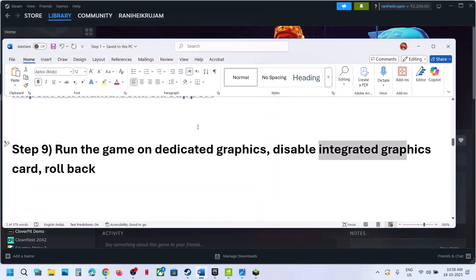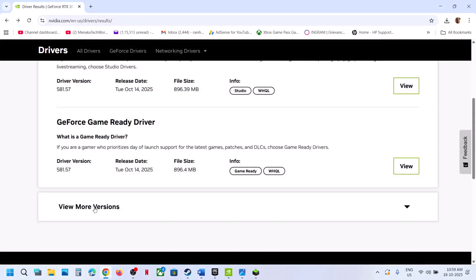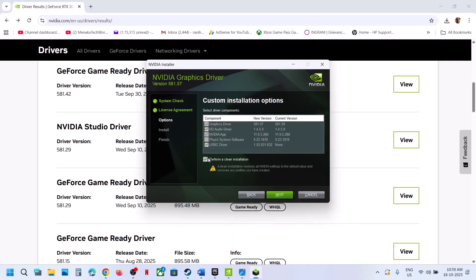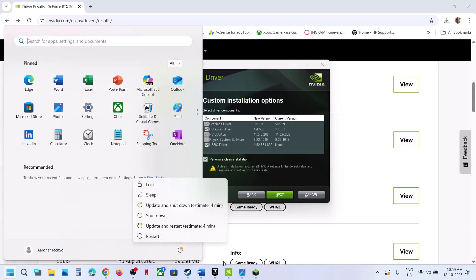The next step is to roll back the graphics driver. If the latest graphics card driver is not working, select your graphics card and operating system on the driver page, click on view more versions, roll back to an older version, and check. When installing, put a check on 'perform a clean installation,' click next, and after installation make sure to restart your computer.